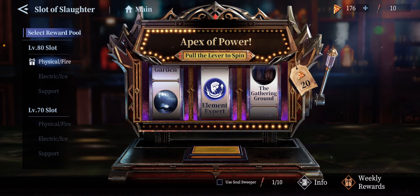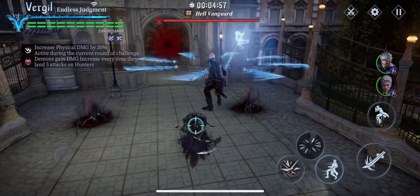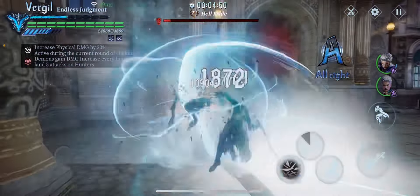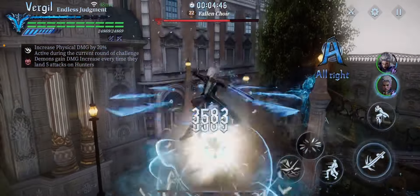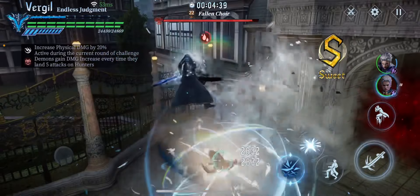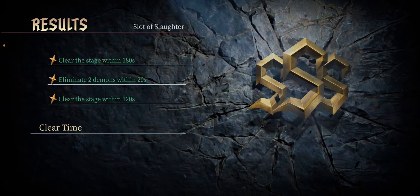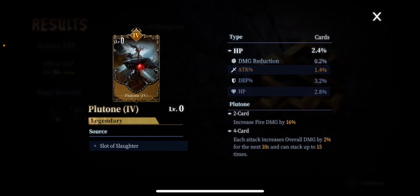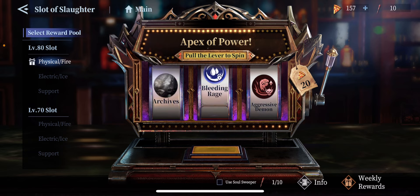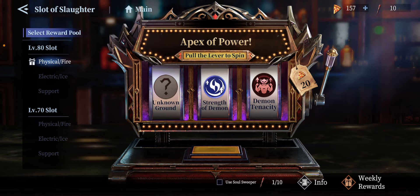Hopefully I'll get a nice level four from these pulls. Let's see what I get. All right, I got a level four but it's Platoon — that hurts. I'll try one more time and then go into the Book of Demon.